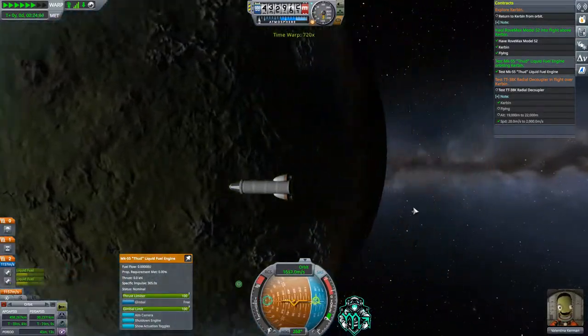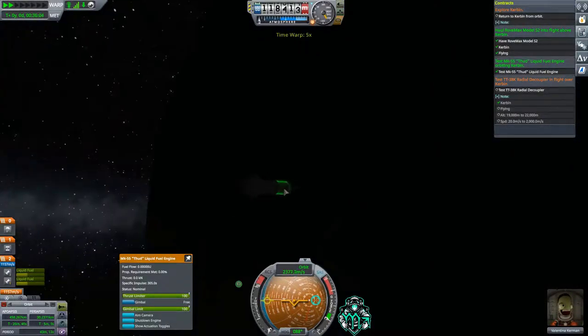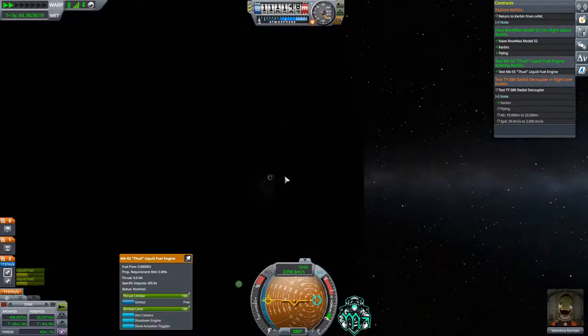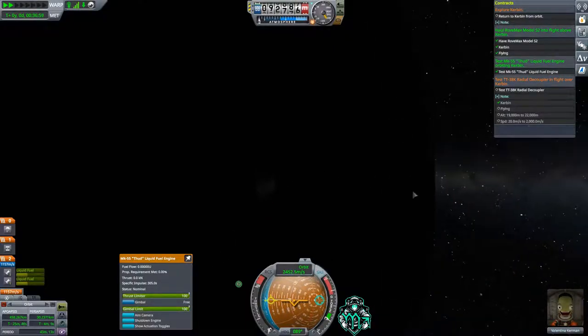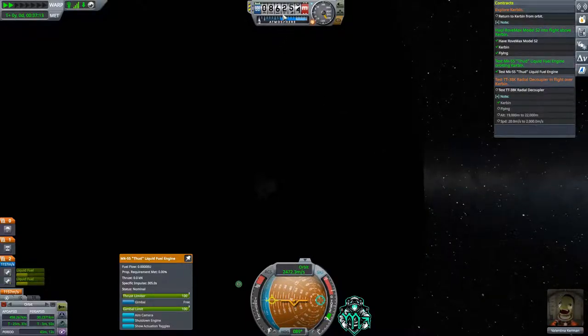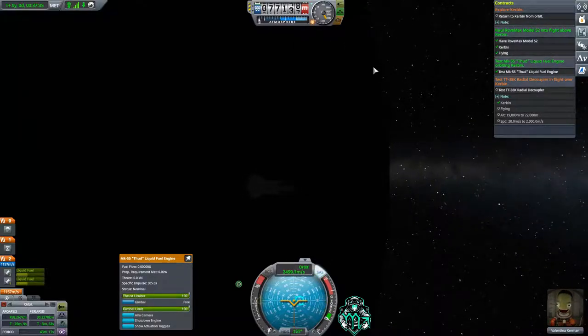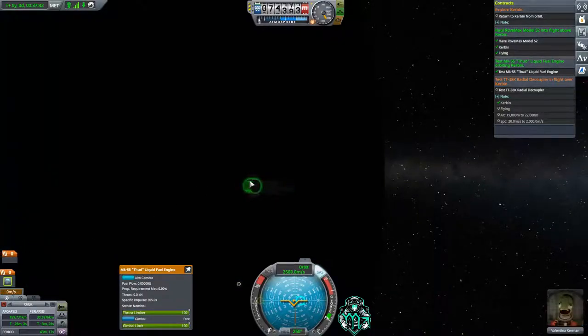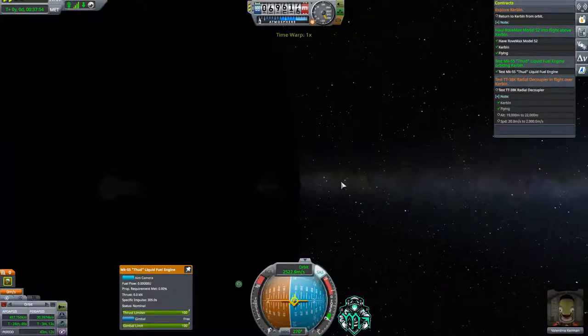Let's speed things up and get back — we're coming in on the dark side. I probably should have planned for that, but the ship is right there, I promise. We might hit sunrise once we get around. Once we get to about 80 kilometers I'm going to slow us back down, and we're going to point straight away from the planet and release our stage. There it goes — we are detached and ready to enter atmosphere.